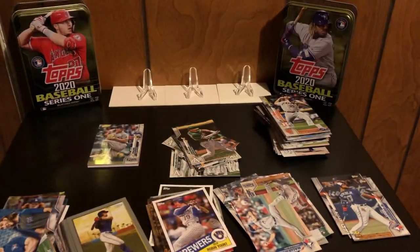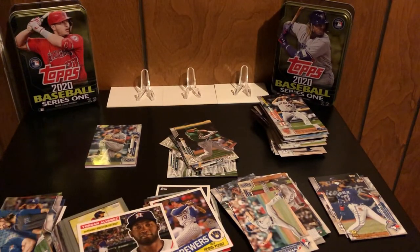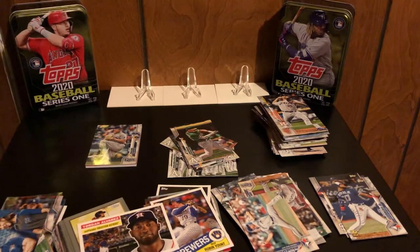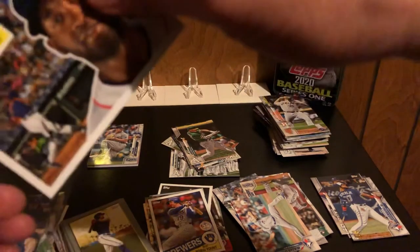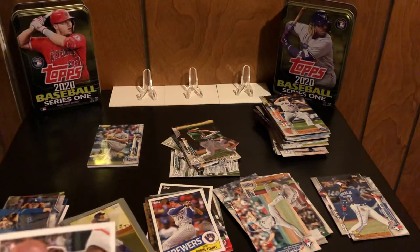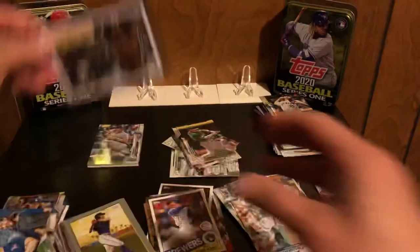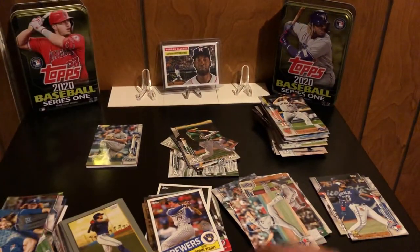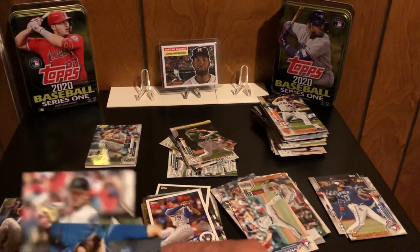And then Robin Yount insert. We're going to quickly sleeve and top load that bad boy up, because he's one of the guys - along with your typical big names - that's selling right now. Gavin Lux is the other rookie, Aquino is another one. Nice insert there. Dustin May is the other one.